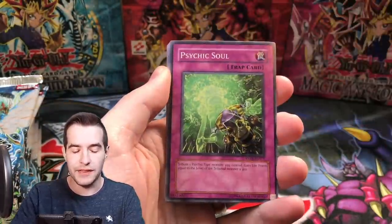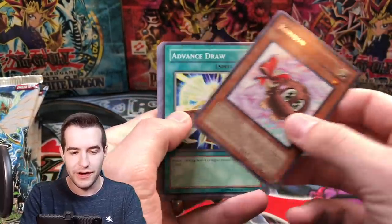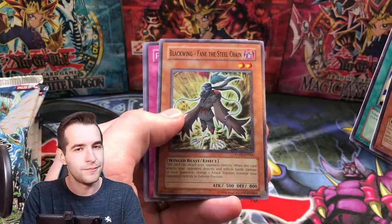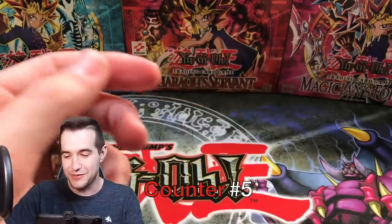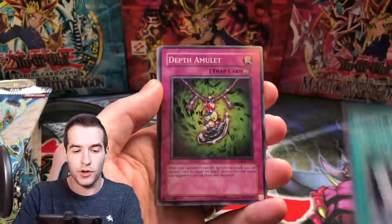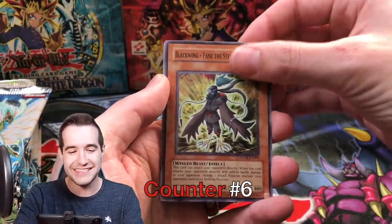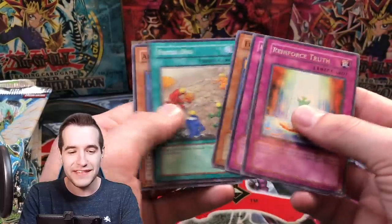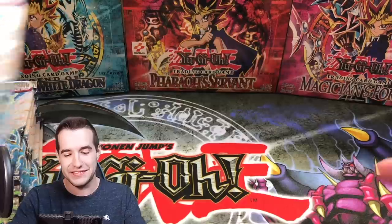We've got a Fishborg Blaster, Psychic Soul, Fossil Dig, Flame Veil Counter, and Curribon. Blackwing Fane the Steel Chain — I used to think Curribon was originally worth something, but it's not. Spirit Burner, Depth Amulet, Advanced Draw, and Blackwing Fane the Steel Chain again. We're going to need to put a Blackwing Fane the Steel Chain counter up — that is a lot.